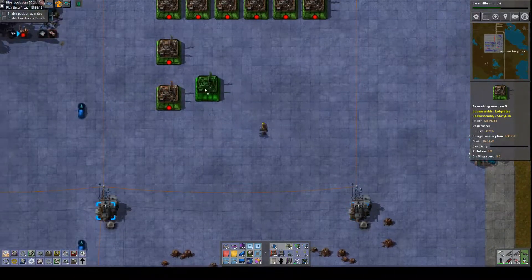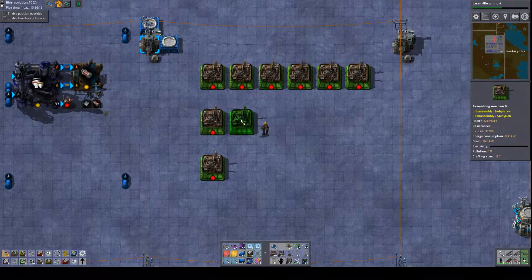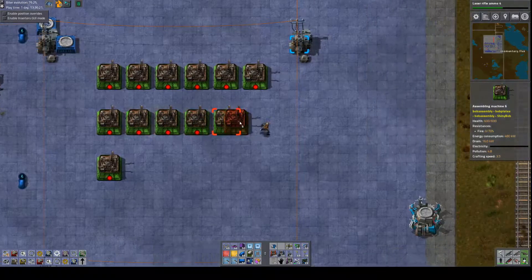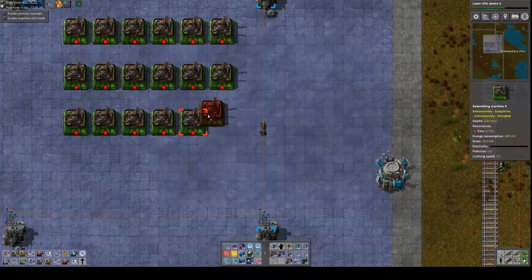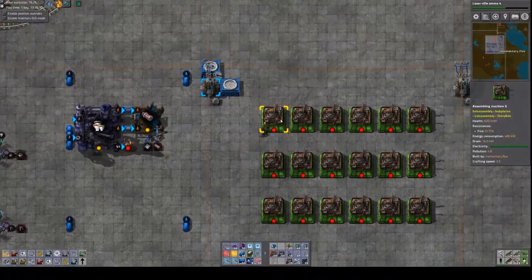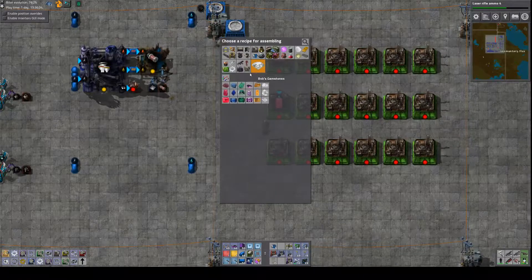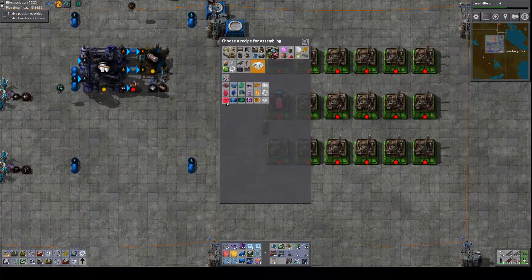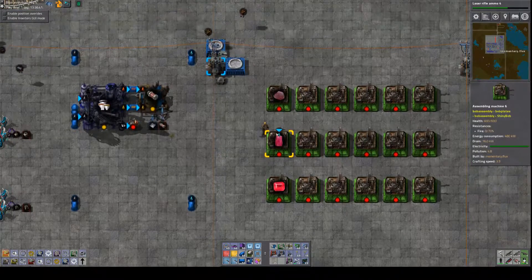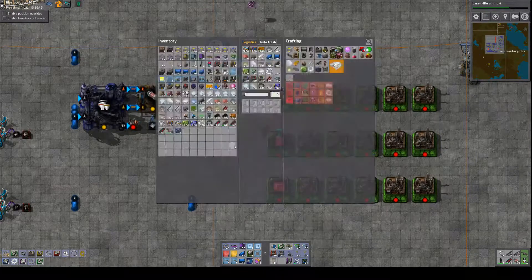I'll leave two spaces between each row, which should leave room for pipes and inserters. Let's just do one chain and then we can replicate the process across the board. That would be polished rubies — we've got water here, so water will come across. Let me just outline this.